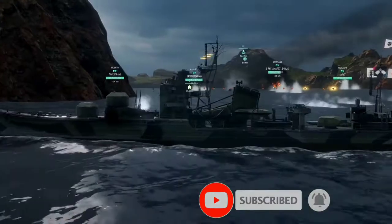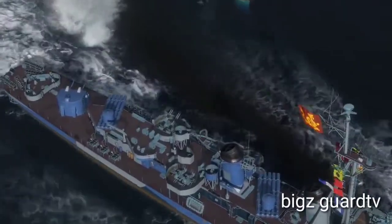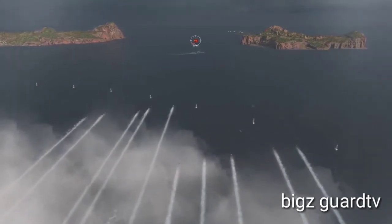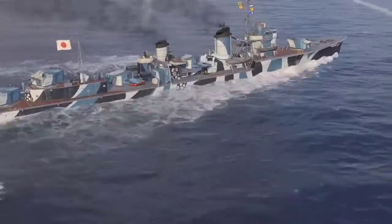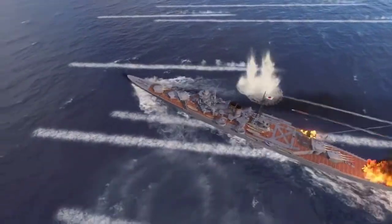Standard torpedoes inflict damage on all ship types. Deepwater torpedoes differ by their lesser spotting range and can damage only cruisers, battleships, and aircraft carriers. However, destroyer Asashio stands out because her deepwater torpedoes can damage only battleships and aircraft carriers.